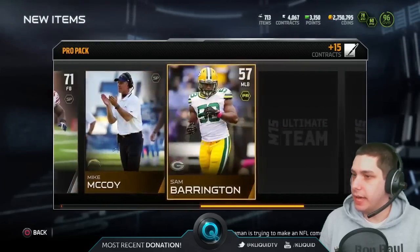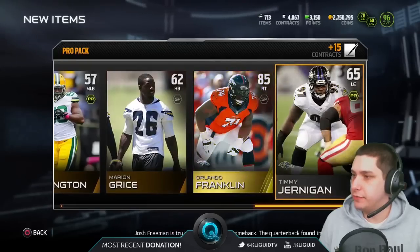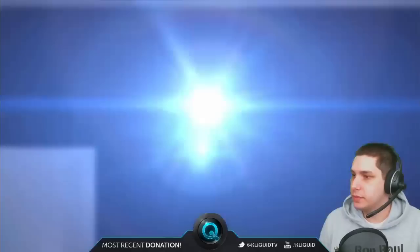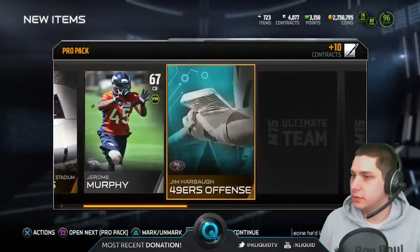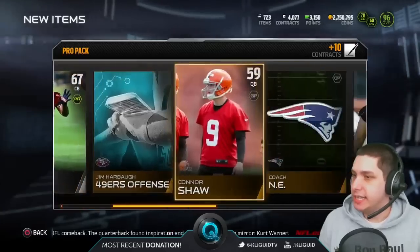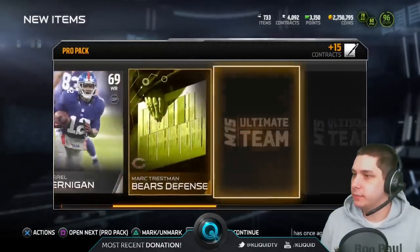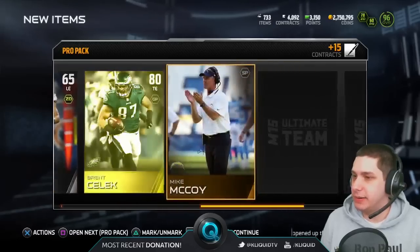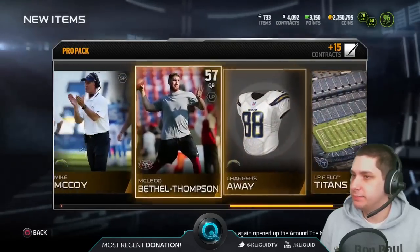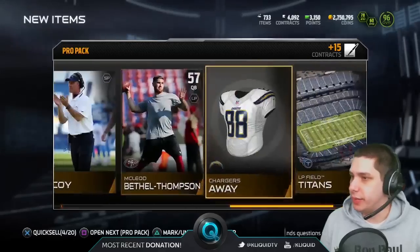And another egg. And Orlando Franklin. Zach Martin Rising Star. Just not a whole lot out of these packs right now guys. Got a couple elites but that's about it so far. Brent Selleck. These things are brutal right now.